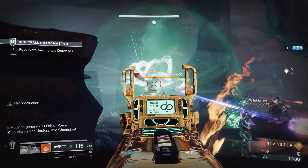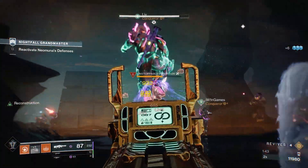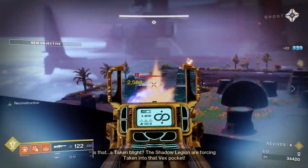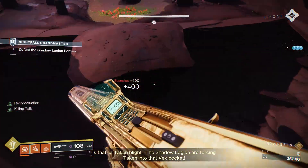Once you make your way into the cave area, it's going to be a lot of ad clear, but this is where you come across your first unstoppable champion. Make sure you suspend him and just take him out from a distance, or just clear out all the ads while he's stuck. The main thing you want to watch out for are those turrets — make sure you take those out from a distance.